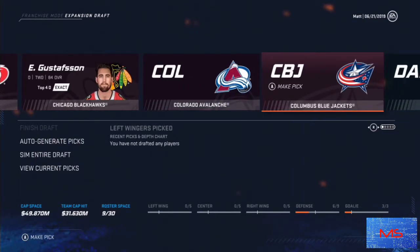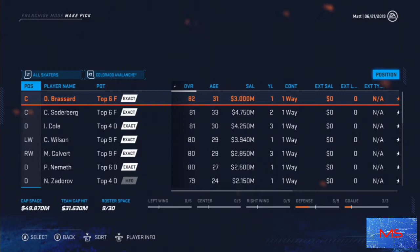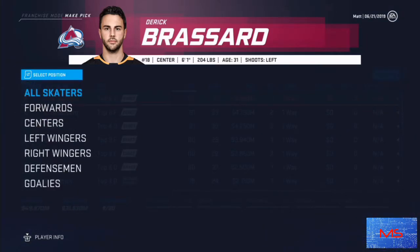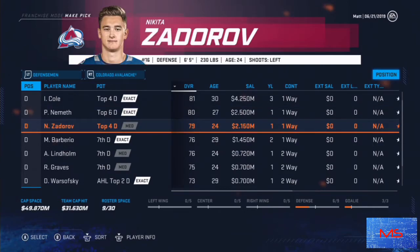Let me mention my team structure real quick. Your top-pairing defensemen you want 85 or higher, with salary caps ideally at six and a half million or higher. Your middle-pair defensemen you want between about four to six and a half million dollars. And then your bottom pair you want ideally two and a half million or under, with the absolute ideal being under two million. Defensemen generally get paid higher just because there's so much demand.